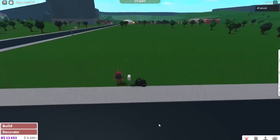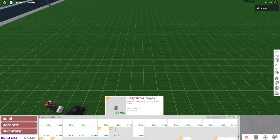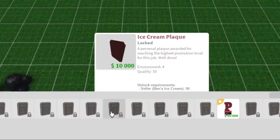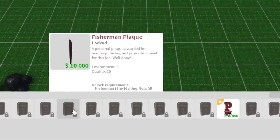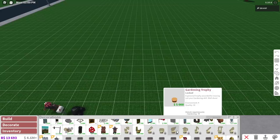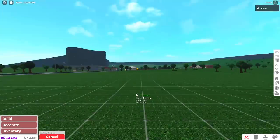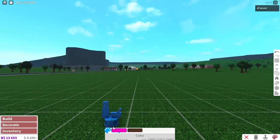So I only have the cooking trophy. You can find them in decorate — you can always buy them again. If you scroll all the way down you will see all of your trophies. These are all the job trophies; however there are more. These are all the skill trophies, and I only have cooking as I said. Also you can paint all of the trophies if you wish to do so, so that's very useful.